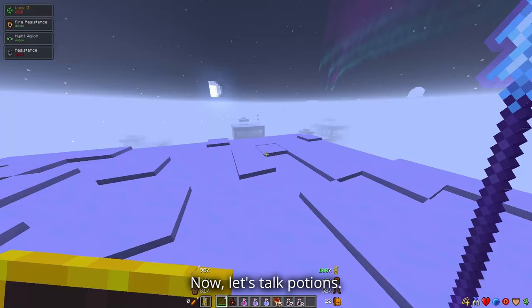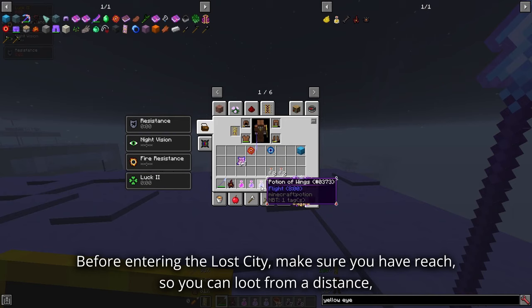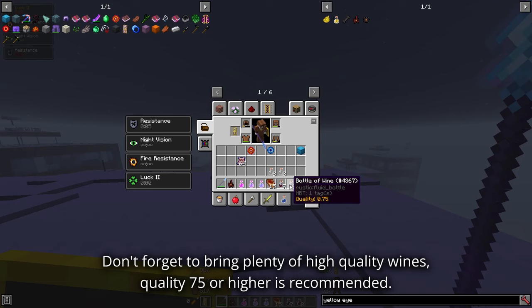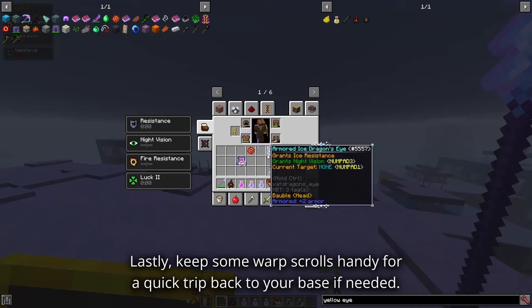Now let's talk potions. Before entering the Lost City, make sure you have Reach so you can loot from a distance, Invisibility to stay hidden from mobs, Flight to fly and navigate easily, and Battle Burrito to keep you going and surviving. Don't forget to bring plenty of high quality wines — quality 75 or higher is recommended; you'll need them to stay alive in the Lost City. Lastly, keep some warp scrolls handy for a quick trip back to your base if needed.